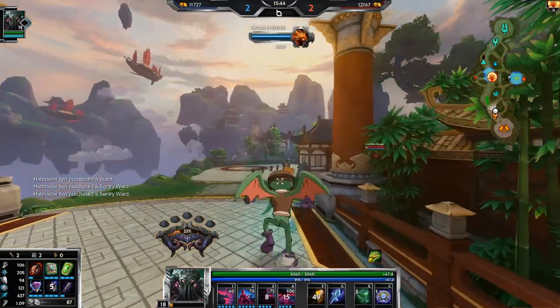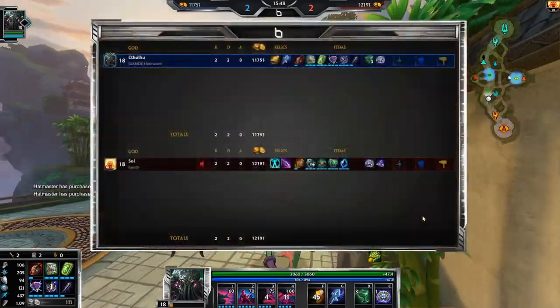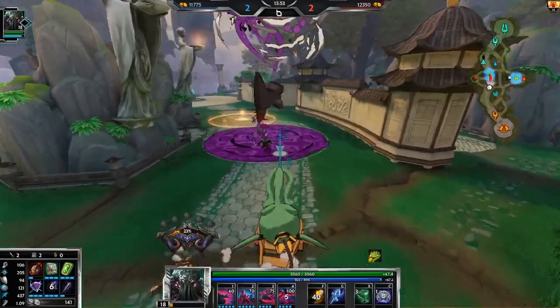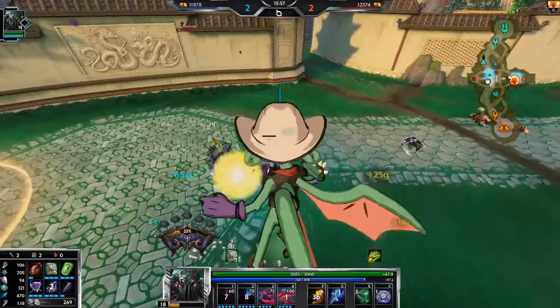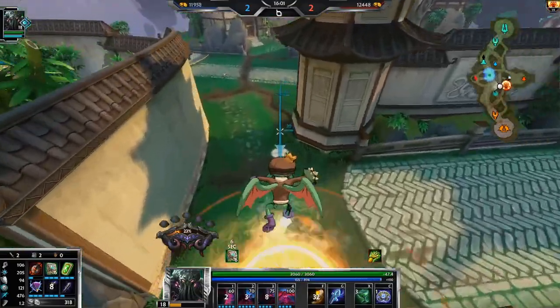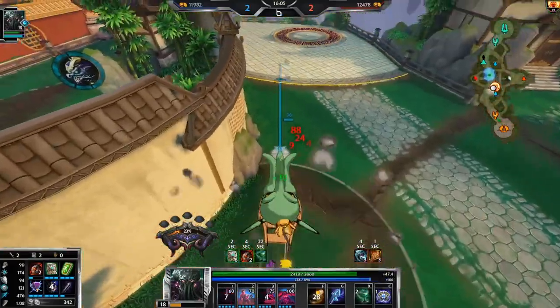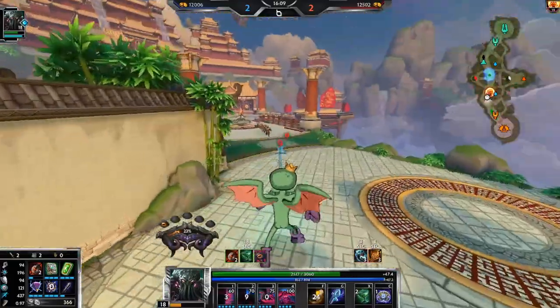It's a really weird build but it works against these magical ADCs kind of. I mean the game's even, and usually I get steamrolled against these magical ADCs — so I guess that's good, right? There's the sentry, but I already got a sentry to counter that one, so we're good. She doesn't have any anti-heal — thank god — because I'm actually doing so much healing.